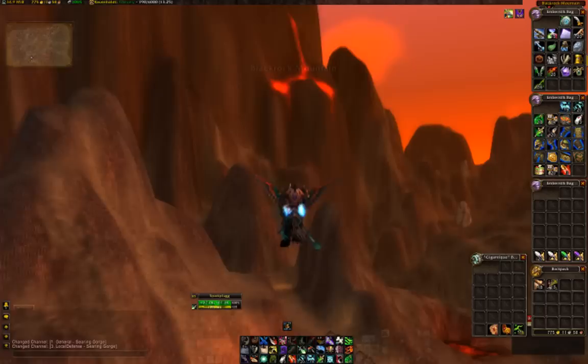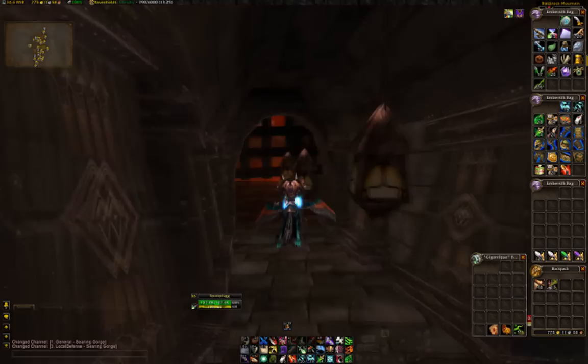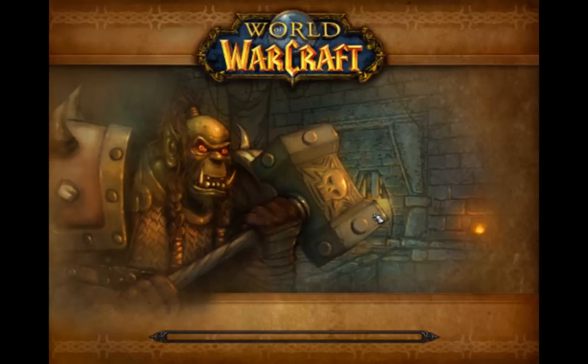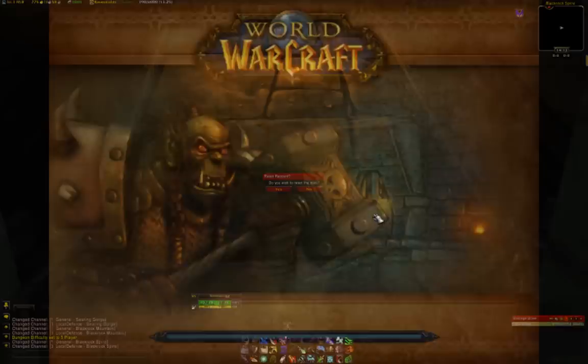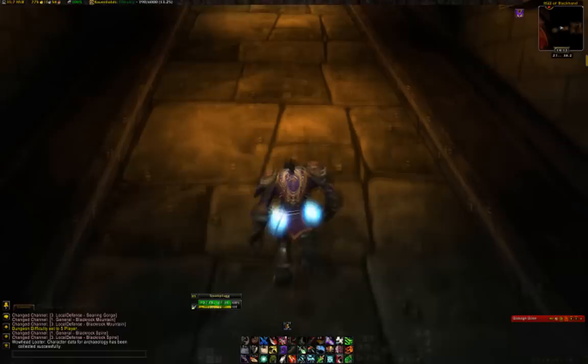That's one place you can farm, but obviously you have to wait for the mobs to regenerate whatever was in their pockets. The other option is to pop into Lower Blackrock Spire. One of the best places used to be Tear's Hand in Eastern Plaguelands, but since that's had a level reduction, you will no longer get these particular boxes from those mobs.